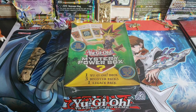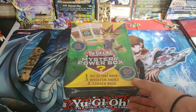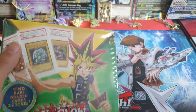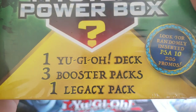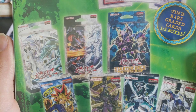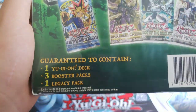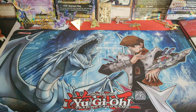Hello everyone and welcome to Card Hunters Crew openings. On the hunt today we have a mystery Power Backs power box. This is the brand new one that just came out: one Yu-Gi-Oh deck, three booster packs, one legacy pack, also a PSA 10 promo one every two boxes, and a PSA or Beckett graded credit card. Let's hop into this and see what we got.